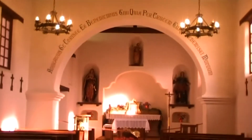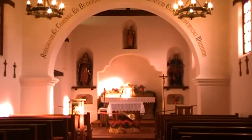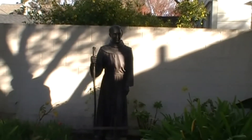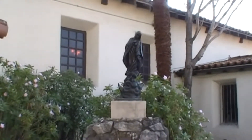The words above the ark mean: we adore you, Christ, and we bless you because through your cross you have redeemed the world. In this garden there is a statue of Padre Serra and the Virgin Mary, and an Indian.